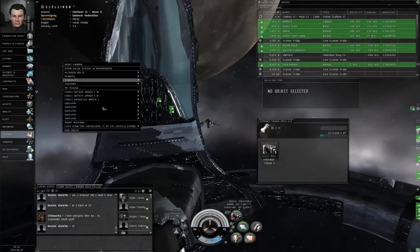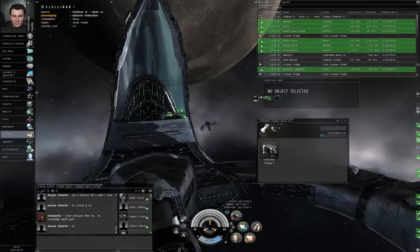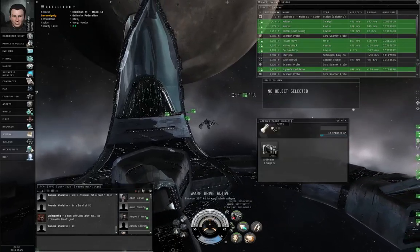Right-click Empty Space, warp to location within zero meters for capsuleers — encounter. Warp drive active.